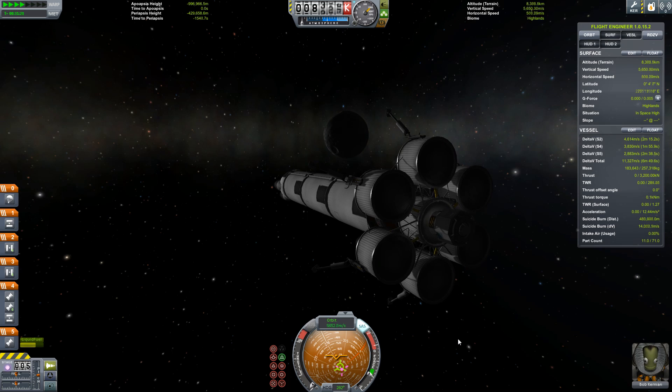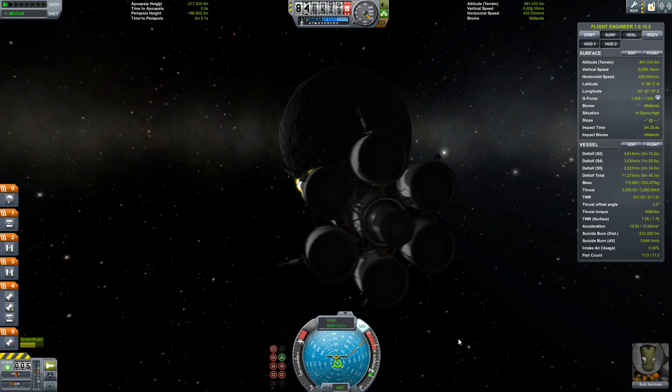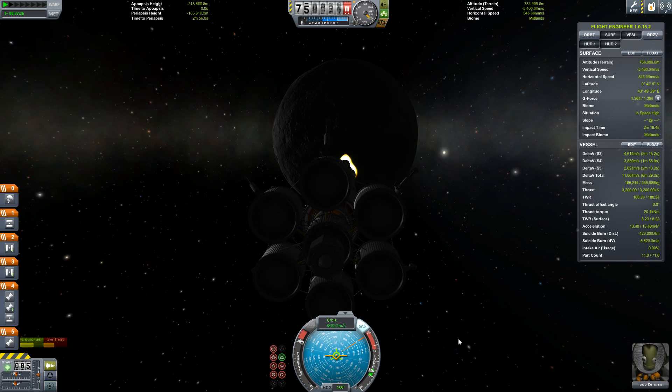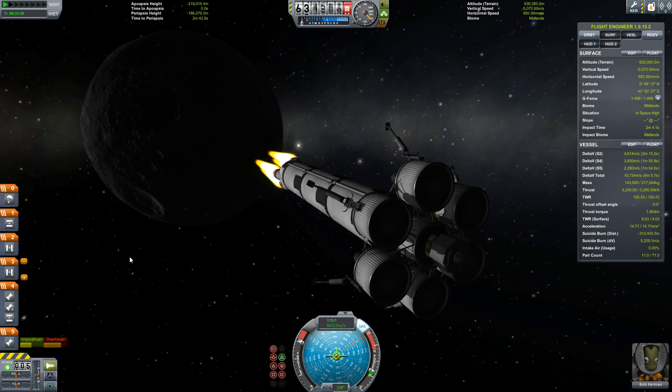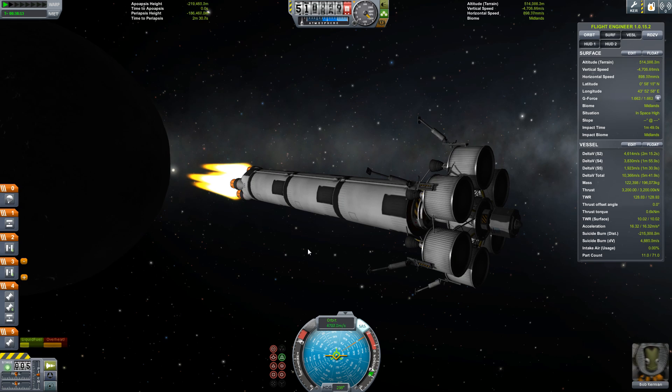Hello, it's Scott Manley here with another episode of Building Ginormous Rockets. In the previous episode, we crashed Bob Kerman into the moon a little too quickly and he lost all his engines. However, thanks to Kerbal Space Program being a simulation of reality rather than reality, I happened to have a quicksave sitting around and I could go back and try again, and that's what I did.